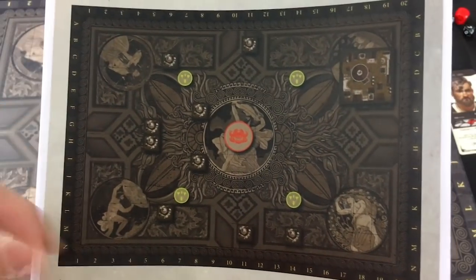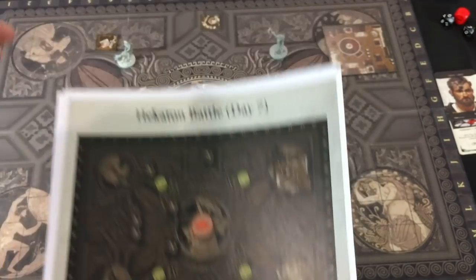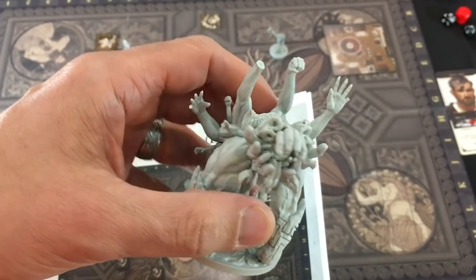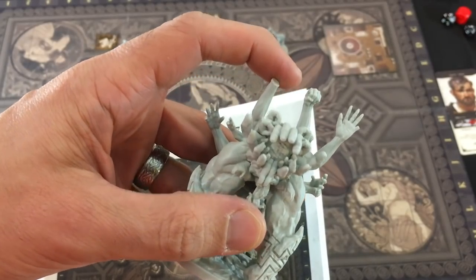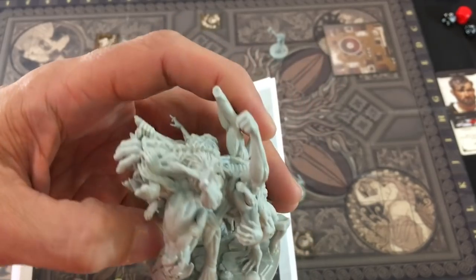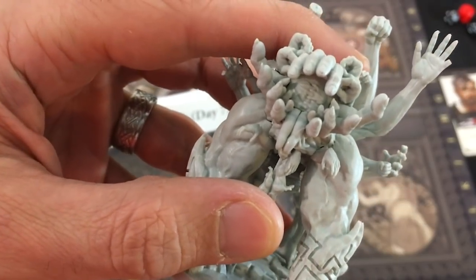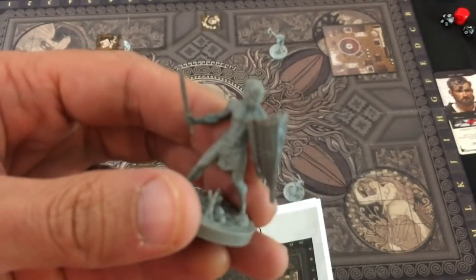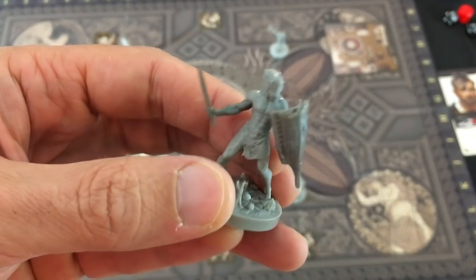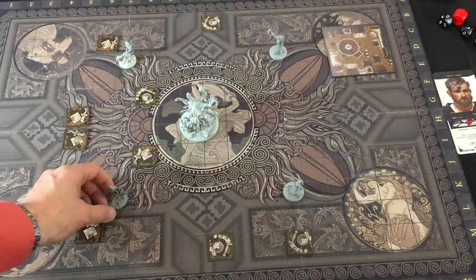When you go into a battle you'll get this little diagram of setup. All these little rubble tokens were pre-placed. It shows where the monster is — this is a Hecaton. This is a more brittle hard plastic; the real game will have a nicer softer plastic. But you can see one of his hands fell off. He's this giant sort of hand beast — the ones in the middle kind of remind me of the helping hands from Labyrinth for those who know that movie.